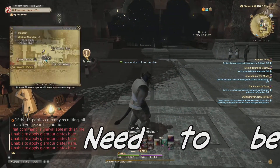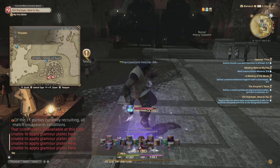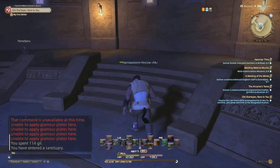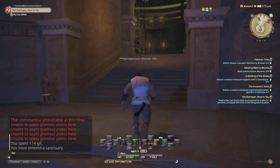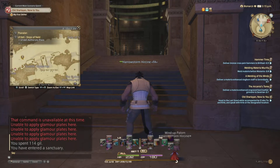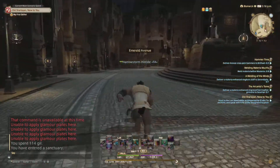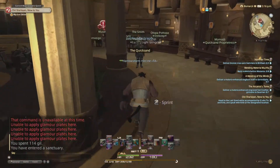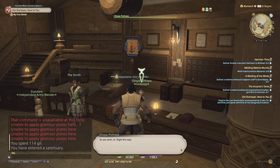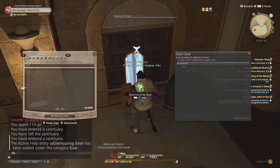So I'll fast travel to Ul'dah, and from Ul'dah we want to go somewhere into the inn. Bringing up my map — that is the Steps of Nald. We just want to make our way to the Adventurers' Guild right here, then talk to the innkeeper and retire into your inn.